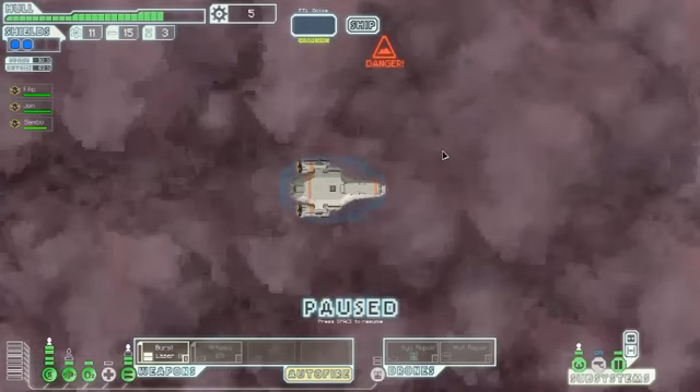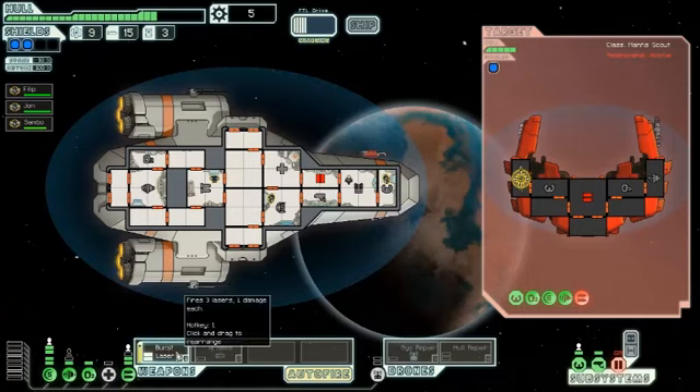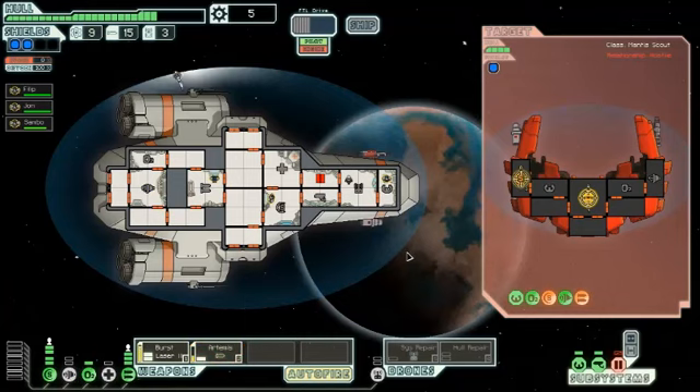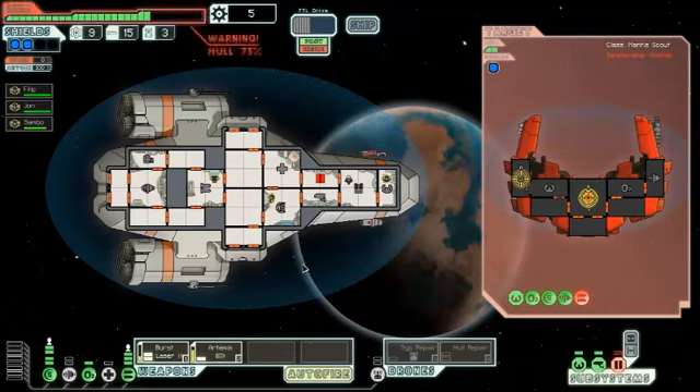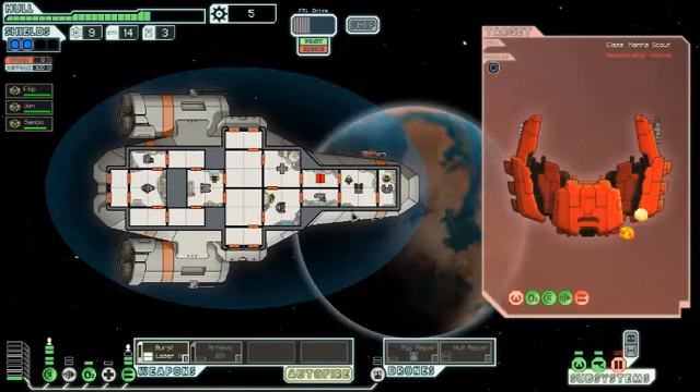Aid the civilian ship — it's being chased by Mantis. Power up the weapons and prepare to engage. Get rid of their missile launcher. With the second shield, this won't even get our shields completely down. They can't attack anything now. We're going to fire a missile — it missed completely, showing us how useless it is. We destroyed them without using it.